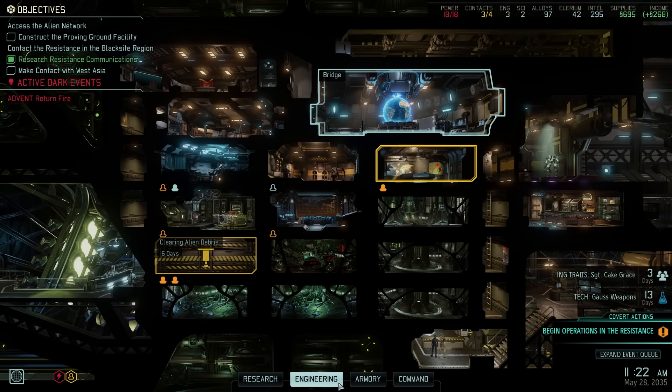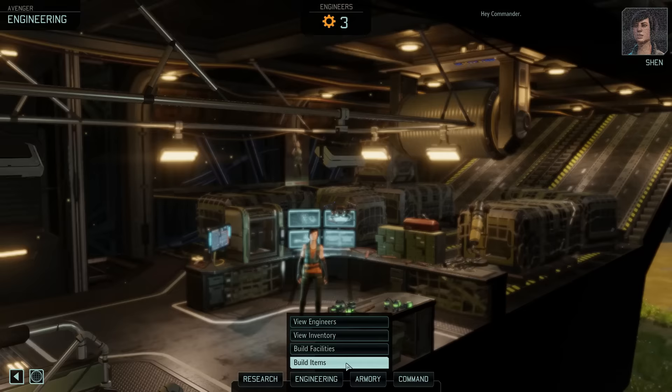Hey there and welcome back to XCOM 2. My name is Pete and today we complete another episode of our Legend Iron Man walkthrough of XCOM 2 War of the Chosen. Last time we left off after making good progress improving our reach around the globe. With the resistance radio research project unlocked we now know about the continent bonuses, and we've also constructed our first resistance comms and radio relay, so we can now make contact with one more resistance region and thanks to the relay we can do so for much cheaper than before.